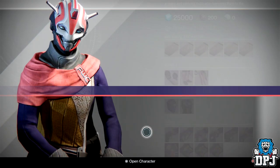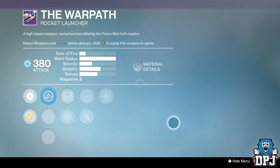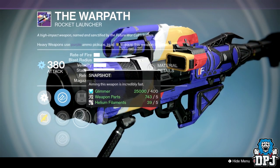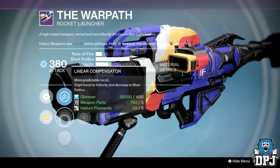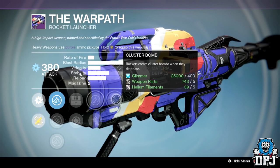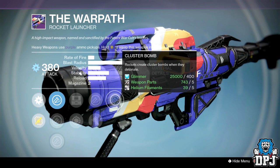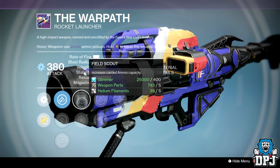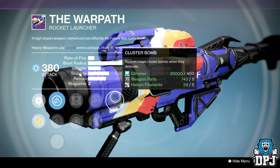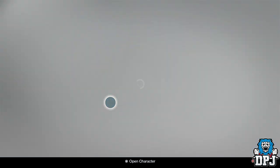The Warpath is pretty good. We've got Cluster Bomb, Javelin or Battle Runner, Field Scout or Snapshot with Aggressive Launch, Linear Compensator and Javelin. Shame it hasn't got Tripod — Field Scout, Tripod and Cluster Bomb would be the perfect roll. This hasn't got that unfortunately, but it's actually quite good. We still have Field Scout which increases ammo capacity and Cluster Bomb as well, so not too bad at all. Maybe worth your time checking out.